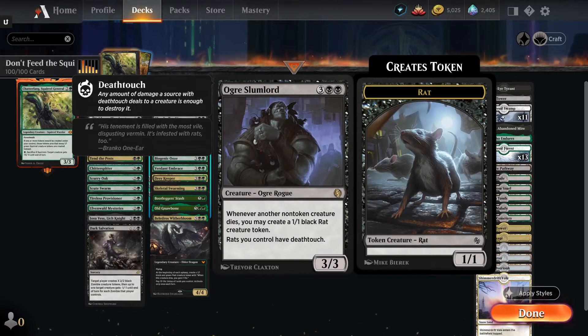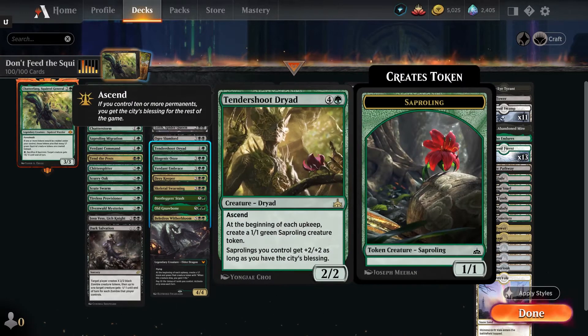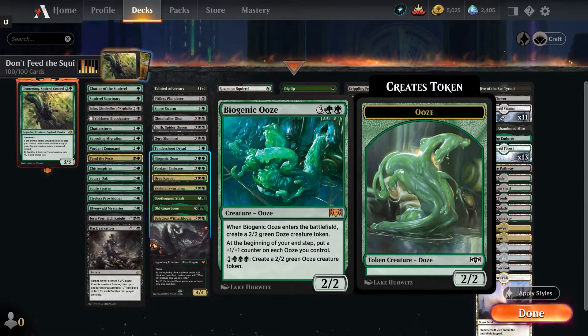Ogre Slumlord — three black black for a 3/3 Ogre Rogue. Whenever any non-token creature dies, you get a rat token and rats have deathtouch. Tendershoot Dryad — four and a green. Ascend: at the beginning of each upkeep, create a 1/1 green saproling creature token. Saprolings get plus two plus two as long as you have the city's blessing — ascend means once you hit your tenth permanent. So in a four-player pod, you're going to get four saprolings and four squirrels per turn cycle. Biogenic Ooze — three green green, a 2/2 ooze that brings a token into play, can produce more oozes, and puts a counter on each ooze you control at the beginning of your end step. A great way to mana sink and create more and more tokens as the game goes along.